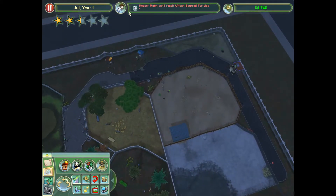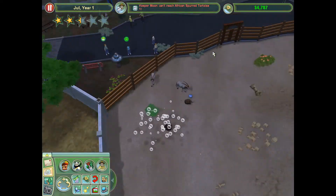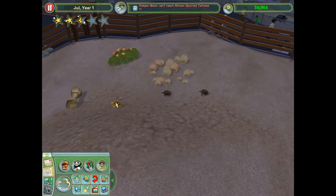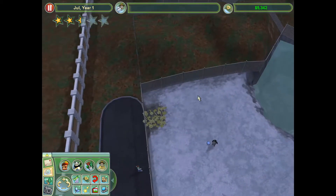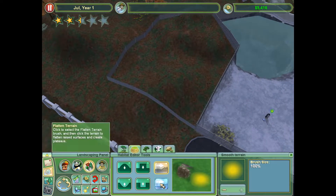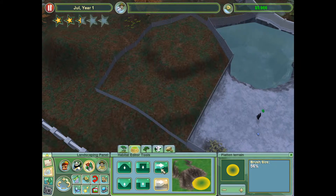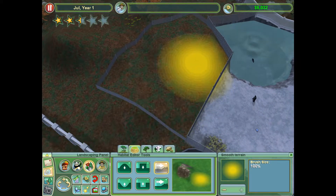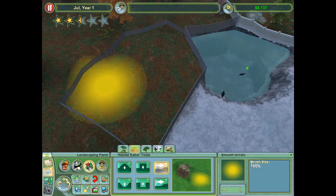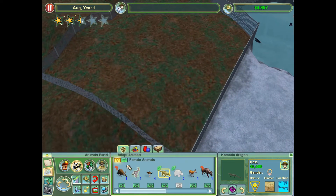Keeper Moon can't reach — oh, very dirty. You dirty boy. My little tortoises are still trekking, still on their way. I finally have enough money for the Komodo Dragon. I'm going to smooth this exhibit out. I don't think the Komodo Dragon will really appreciate fighting so many hills. A few hills are fine, but I'll leave that kind of ridge and smooth out these cliff-type areas. Yeah, that's much better — I think they'll enjoy that.